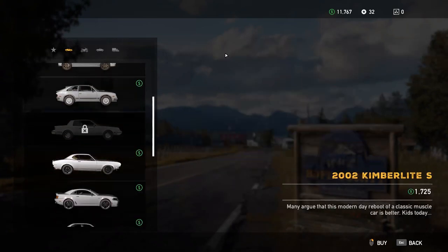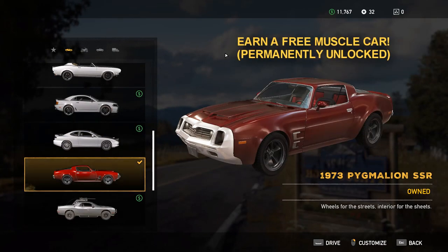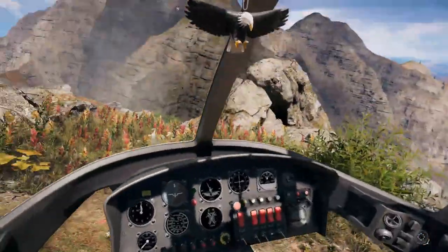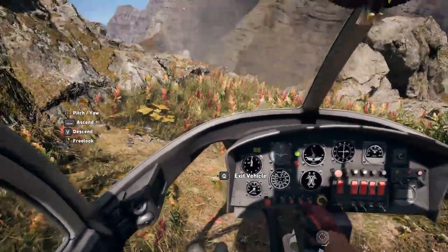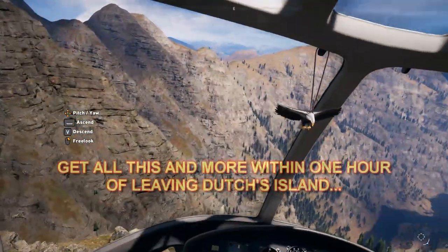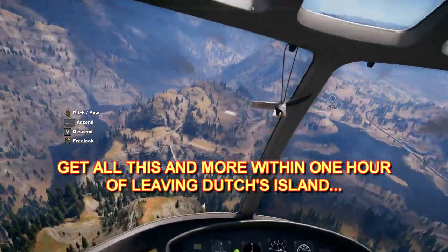This run will also unlock the following weapons at any general store: the flamethrower, the sniper rifle, the shotgun, and the SMG. If you were to purchase all these weapons it would cost you $7,180. Let's get them all for free. Plus you'll also unlock the special 1973 Pygmalion SSR muscle car, and I'll show you where you can get a free helicopter. All of this in one hour.